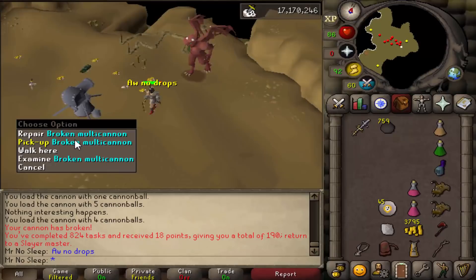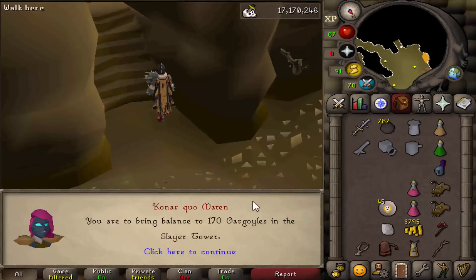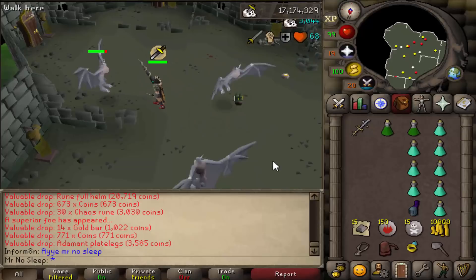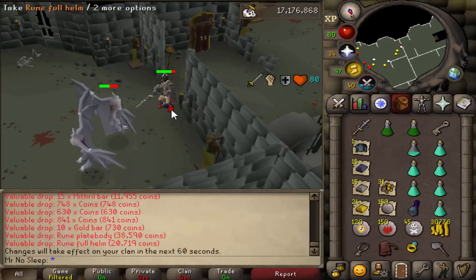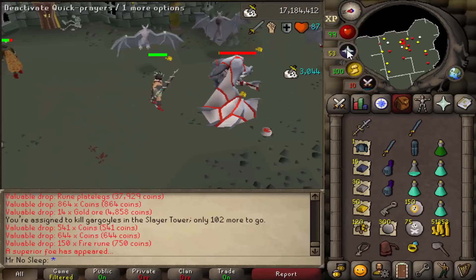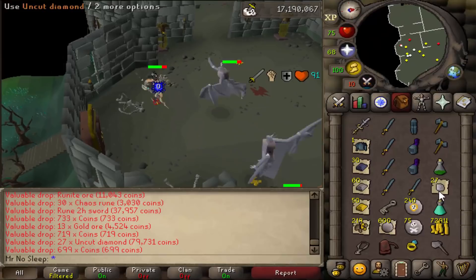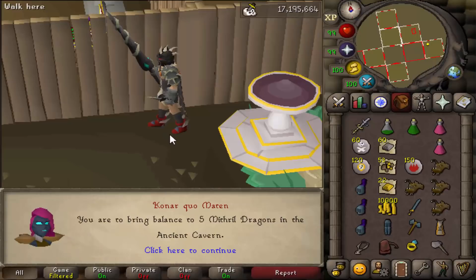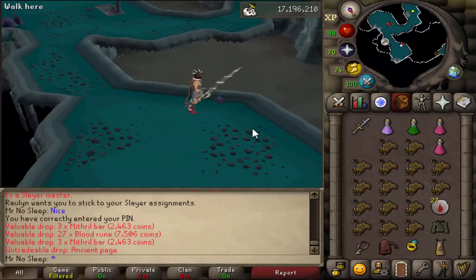Next was Greater Demons in the Brimhaven Dungeon - a fast-paced task, no Konar drops, but I cannoned through the whole thing in less than 15 minutes. Then I had a Gargoyle task, which was really good. I saw multiple superiors and received one noted Rune Platebody on the Konar drop table. Got lots of alcheables like Rune 2Hs and Rune Full Helms, and picked up some noted diamonds - 27 this time. The Dragon Lance worked great at gargoyles too, hitting constant 40s and 30s.